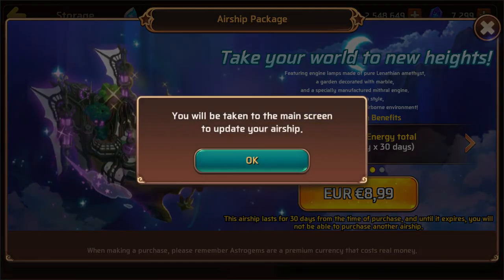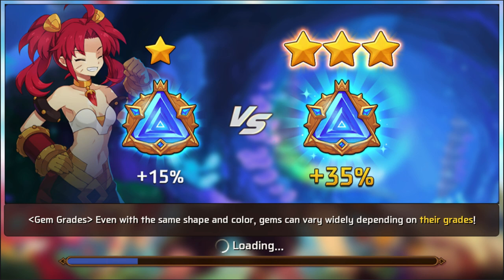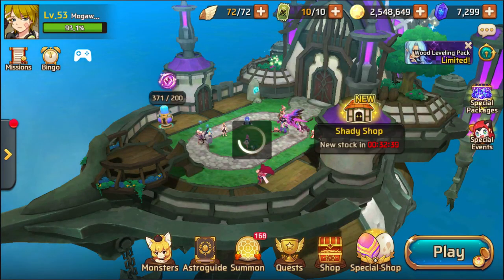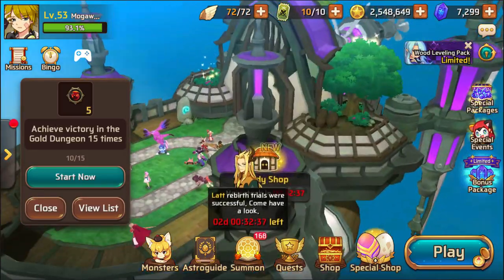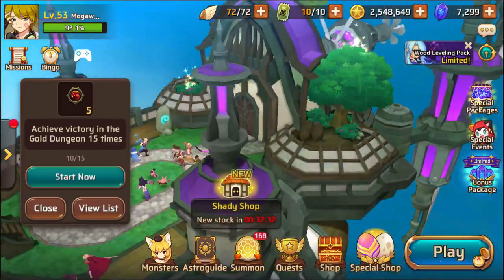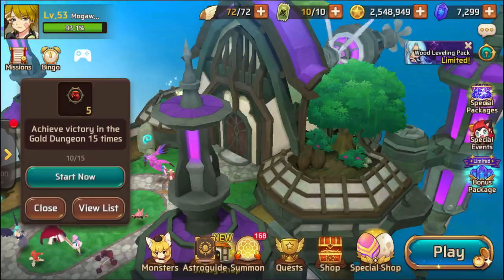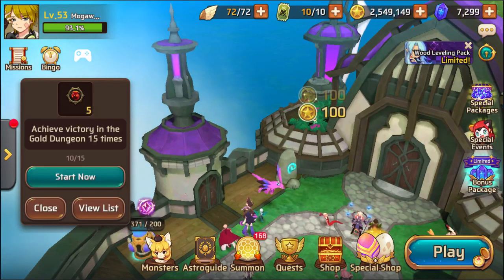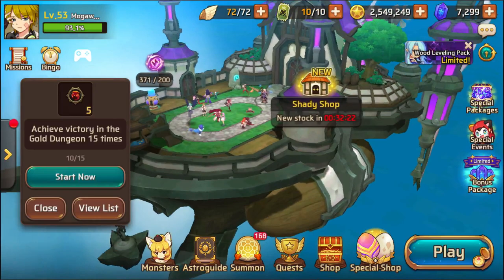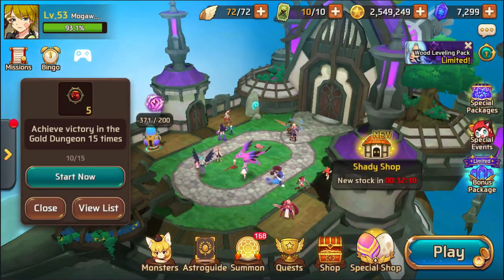You cannot use astromon. Okay, storage. Main screen to update your airship. Alright, let's see what's going on with this bad boy. There it is — pretty cool. Where are the hidden treasures? We got one here. Alright, we got one over here. I don't see the other — oh, maybe those are the other two, because I think I already collected for this hour.